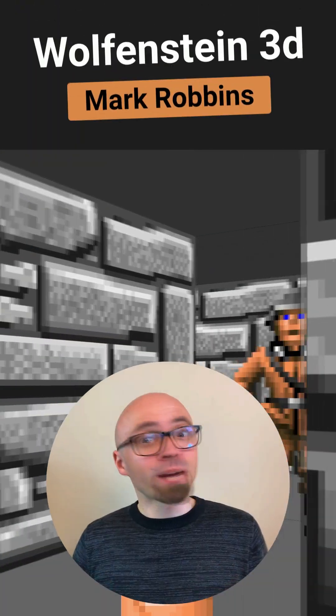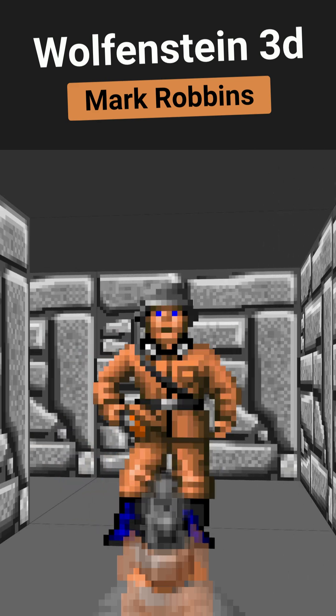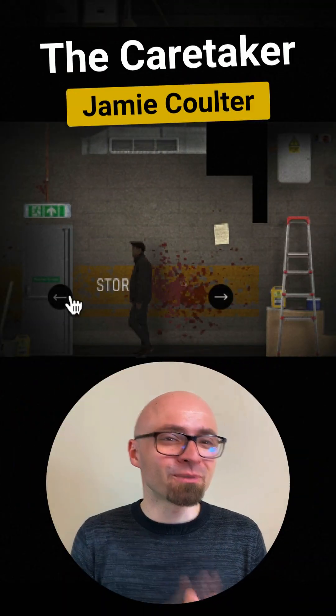Next up, we have Wolfist 3D, and this is actually a recreation of a legendary 3D shooter. You can use the controls on the screen right here, and you have to figure out how to escape the CSS Suddenly Castle alive.